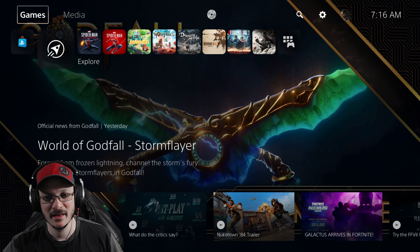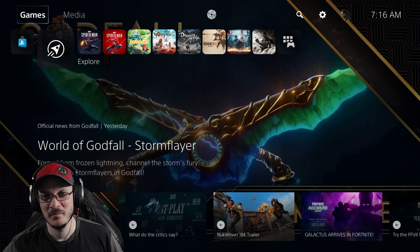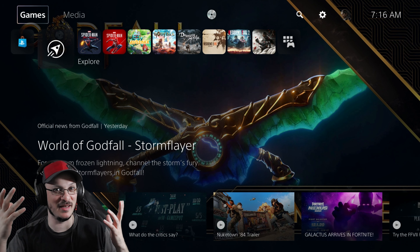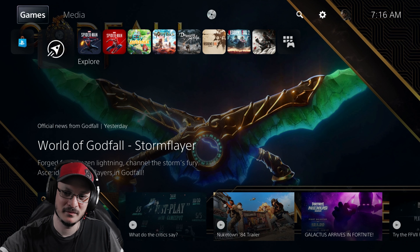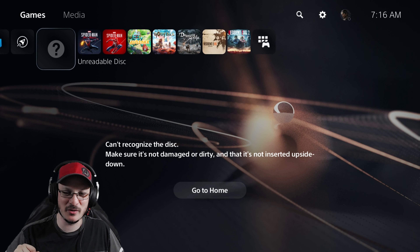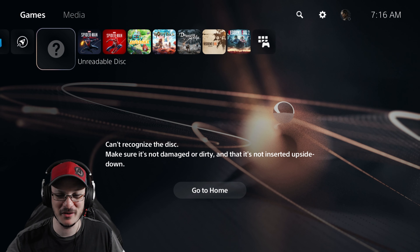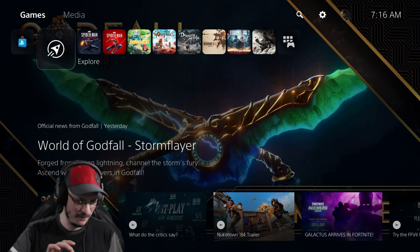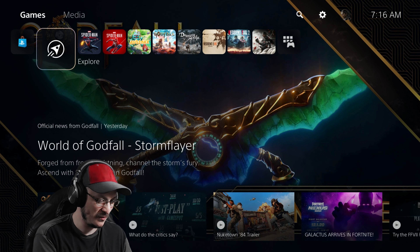Nope — there it goes again. It's not doing anything, just spinning. Okay, there it goes: 'Unreadable disc. Make sure it's not damaged or dirty, and that it's not inserted upside down.' I like how they say that. This is a basically flawless copy of Resident Evil 2. So that's what we got for our PS1 game, and I'm pretty sure it's going to say that for every single one.